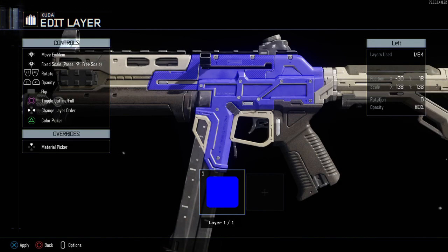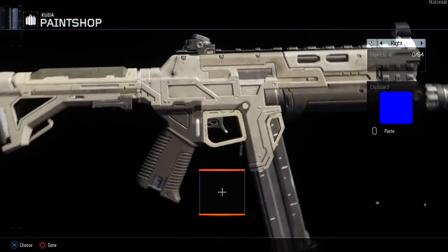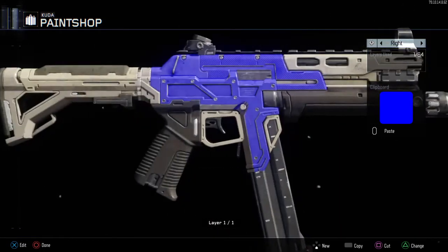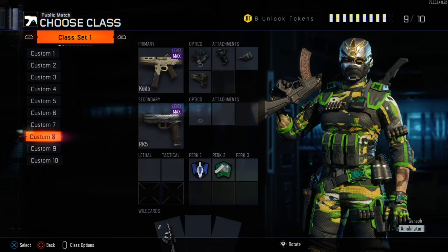What you want to do is also quickly go around all three sides — it actually looks really good in multiplayer from any different angle. Now we're just gonna go ahead and save it, go back out, and create a class. I've already got my Kuda class ready.